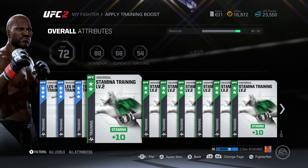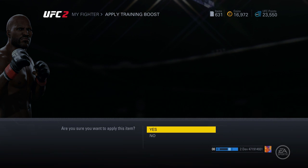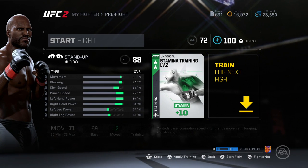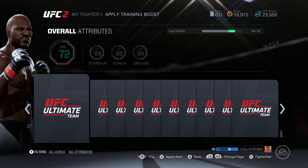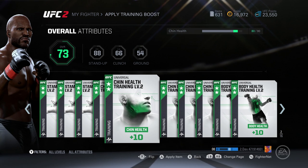I'm applying my training boost right now, making sure that I have the right stuff on. What I usually go for is definitely stamina and chin. The reason why I always go stamina and chin is because a lot of people like to headhunt and we end up throwing a lot of shots when fighting each other, so remember always go stamina and chin.